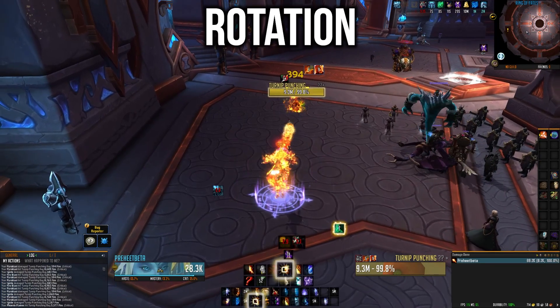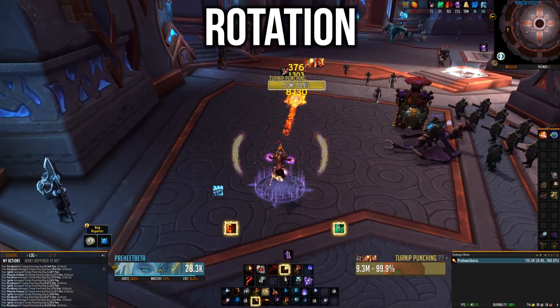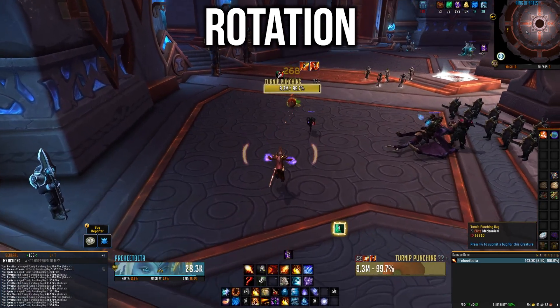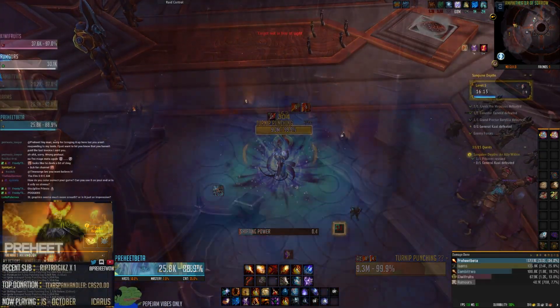That won't be the case when you first enter Shadowlands — not until you get your legendary. But once you have it and Firestorm procs, take full advantage: save your Fire Blasts for outside the Combustion window to convert more Heating Ups into Hot Streaks. Without the legendary, the primary goal remains getting as many Pyroblast casts off in Combustion as possible, using Scorch when you need to cast due to its lower cast time.